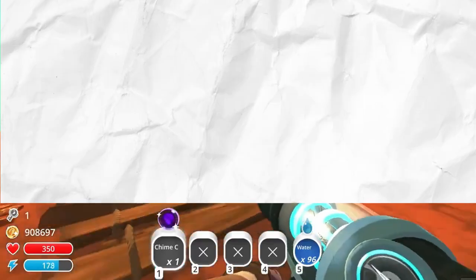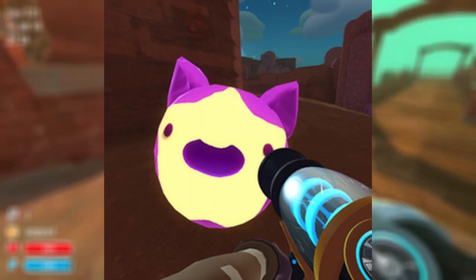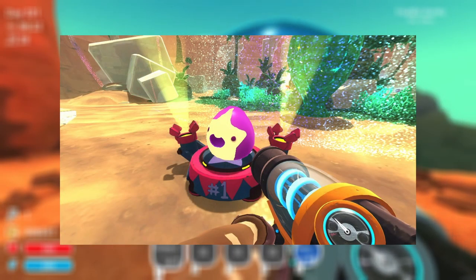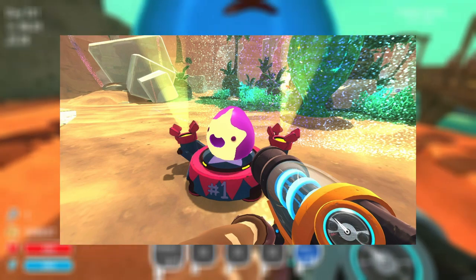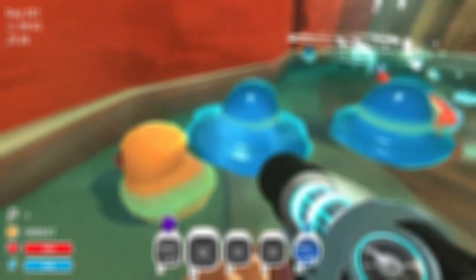Before I end this video, I also want to mention possible slimes we may see in Slime Rancher 2, which is the Meteor Slime. The Meteor Slime was originally meant to be part of the Glass Desert expansion update. Unfortunately, it was scrapped due to engine limitations back in the day. However, thanks to its unusual magneticism, the idea of the Meteor Slime also inspired the creation of the Dervish Slime. Now, with new people on board as well as additional experience for the team, it is possible that the Meteor Slime may come back with a big return.